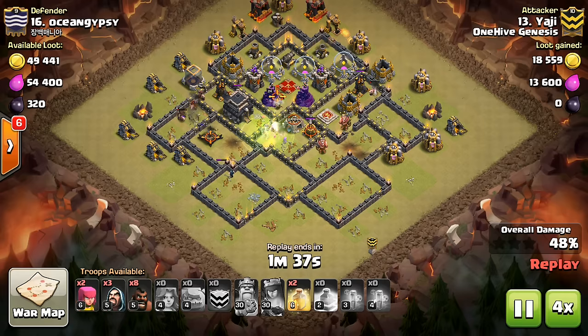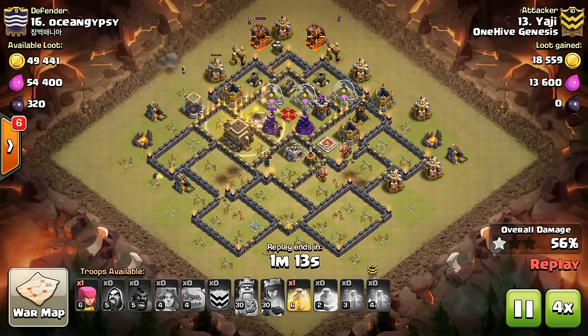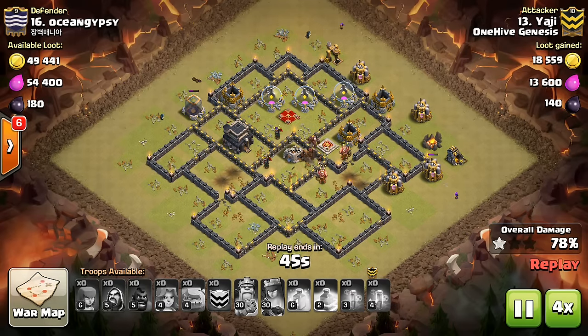You want to bring just one Baby Dragon so you get the Raged Aura effect, because it'll just be alone and it does an increased amount of damage and moves a little bit faster when it's just alone like that. You can bring Minions, Valks, or Balloons to fill the rest of your clan castle, which are also good at countering Valks.